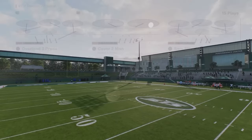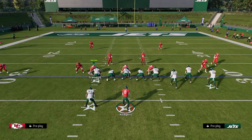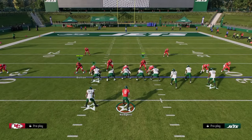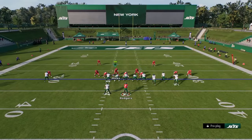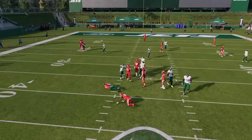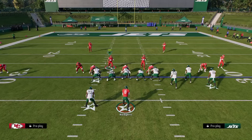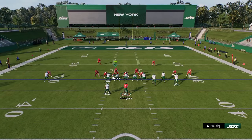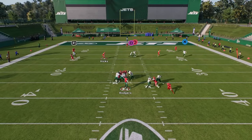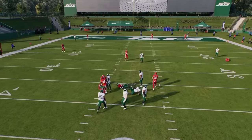To set up the Overload Three Press blitz, show blitz — it will blitz a guy into the A-gap — and then user the opposite A-gap. You'll often get a really nice five-out blitz. Even when the opponent is blocking their running back, this blitz can still come in. It's not 100% consistent but it certainly can work.